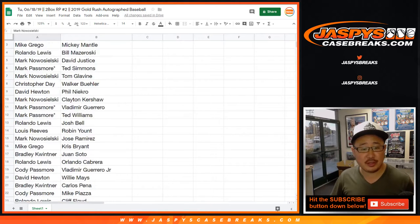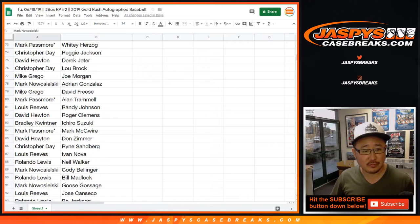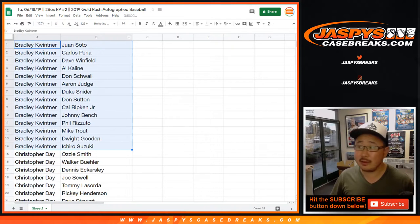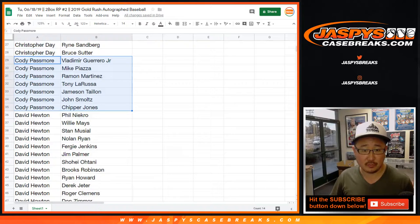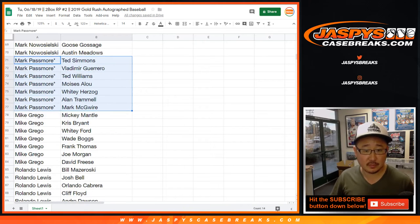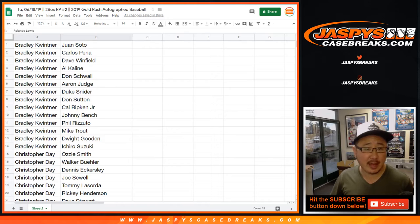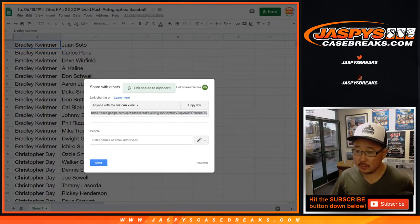I'm just going to scroll through the list as is, so in case you want to re-watch the video you can keep track of your players that way. I'll alphabetize by first names. So Bradley, there are your players. Chris Day. Cody Passmore. David Hewton. Lou. Mark. Then we have Mark Passmore. Grego. Rolando Lewis with the rest. For those of you watching live, I will share this document with you — right there, so you can check that out.